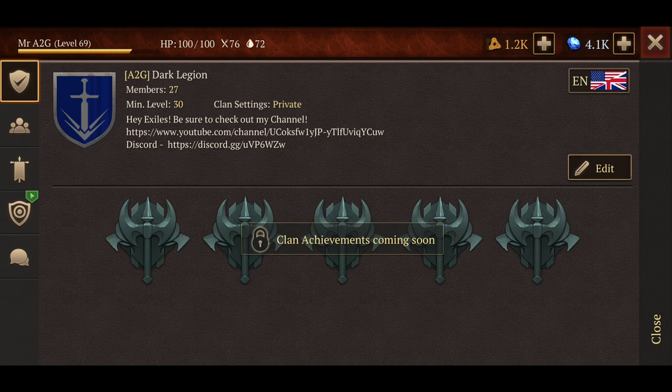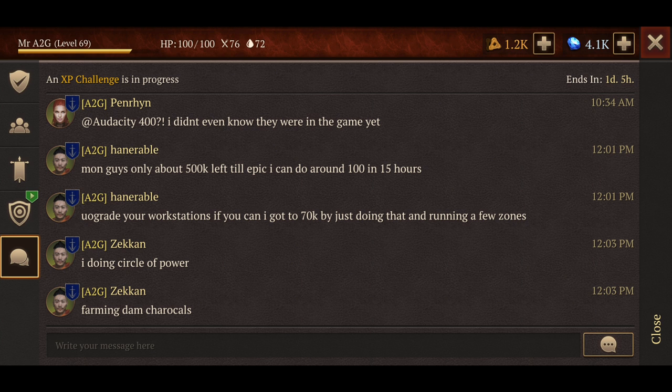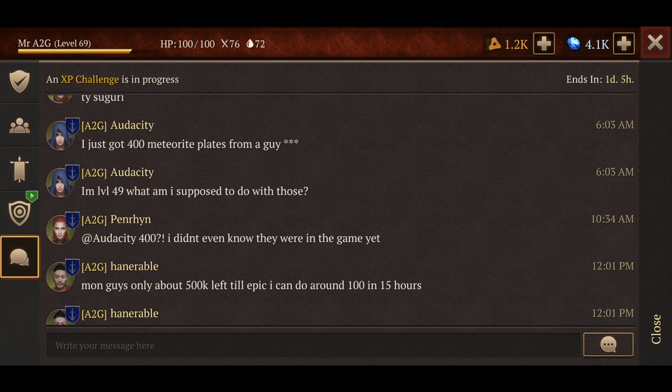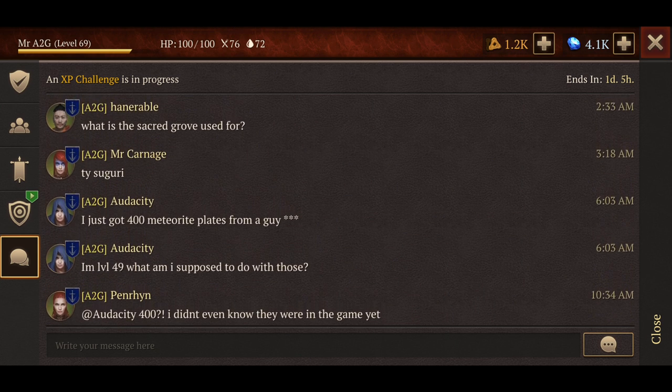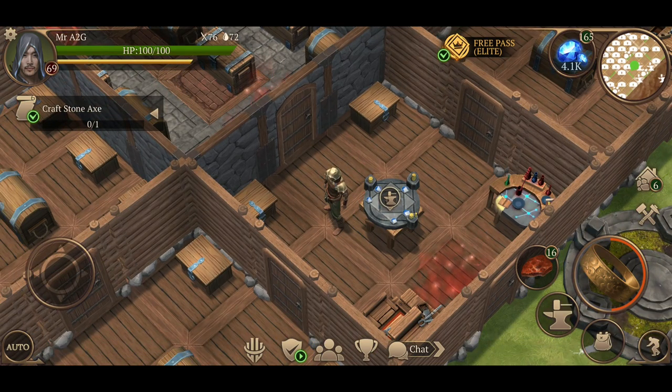I don't know how you guys feel about PVP — I do see a lot of people through socials using PVP. One of my guys, Audacity, got 400 meteorite plates from one guy in a raid. How ridiculous is that? That's an absolutely insane amount of resources for someone that's spent that much time in the game.